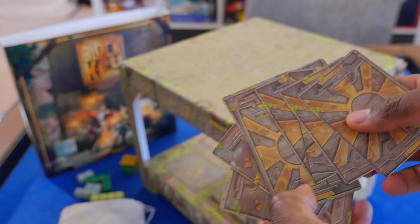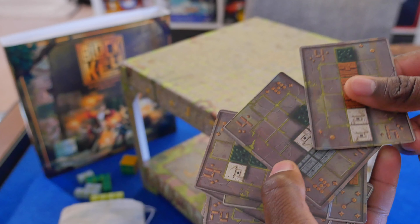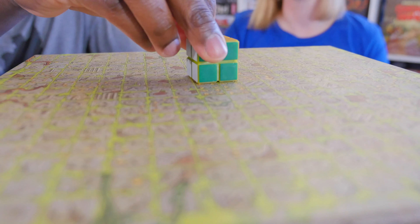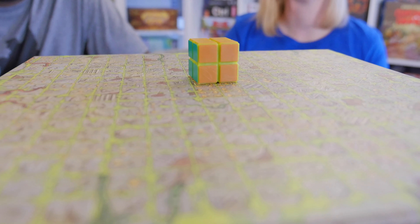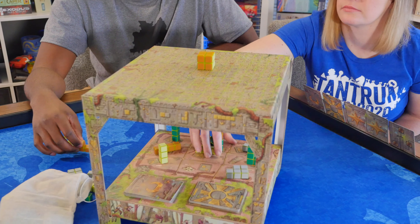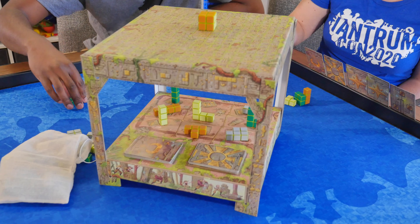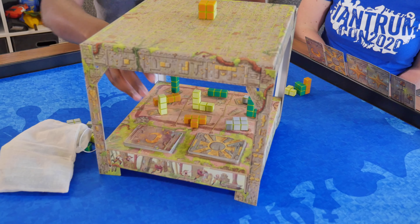Each player starts with four key cards: two star, one sun, and one moon. Then each player is dealt one enigma card face down which will act as your in-game bonus. To start the game, the starting player places the core cube in the middle of the temple. Then all the players will draw three blocks from any row or column on the excavation site.